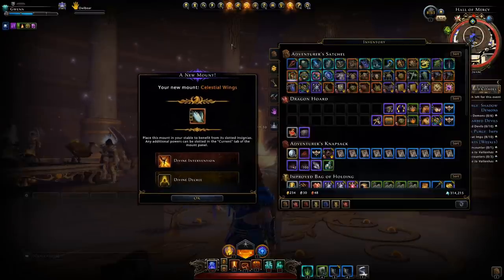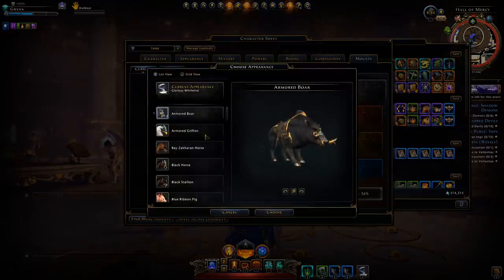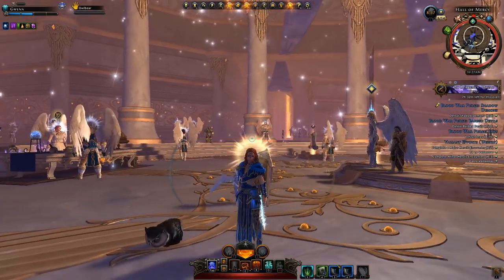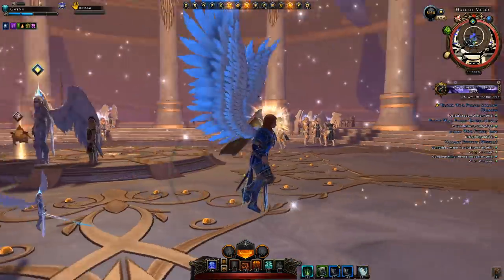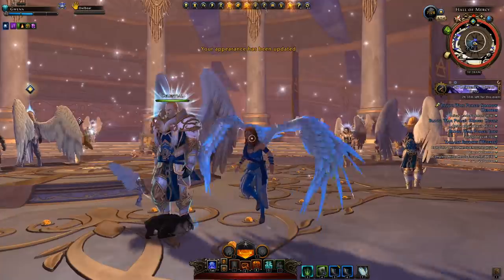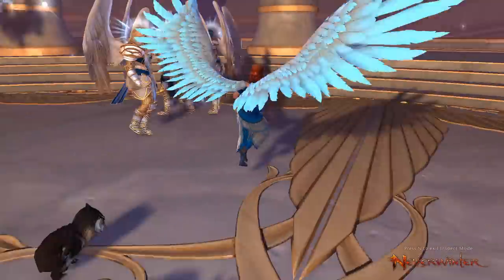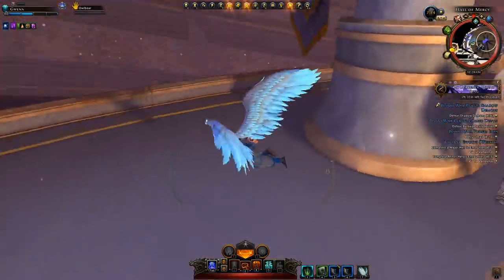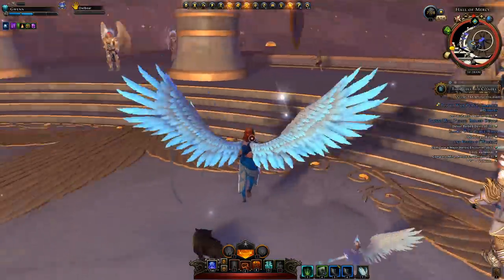We now have these unlocked. We pop over to our character sheet mount section and equip the celestial wings. We mount up — and ta-da! I'm not a big fan of my shield showing, but these wings look fantastic. They have a nice blue tint to them, and I don't believe you can change that color scheme. The celestial wings have the blue tint, while the divine wings will have a gold tint.